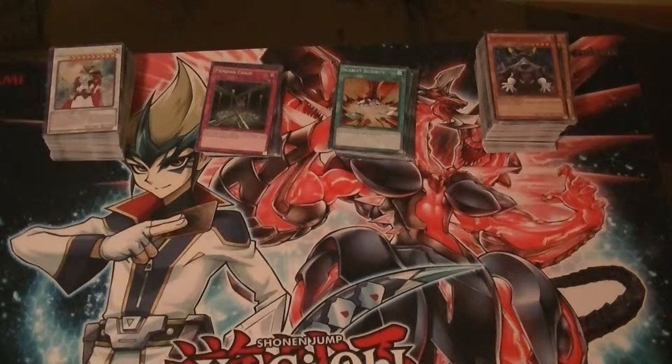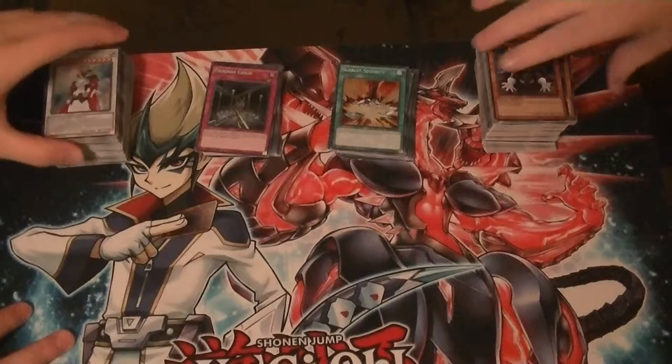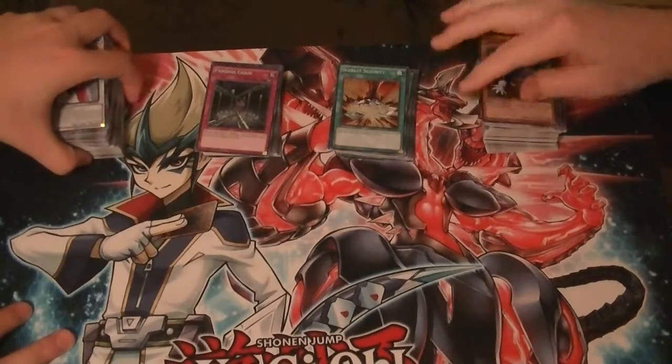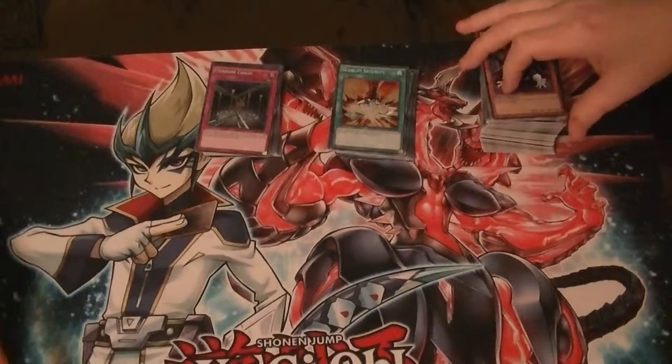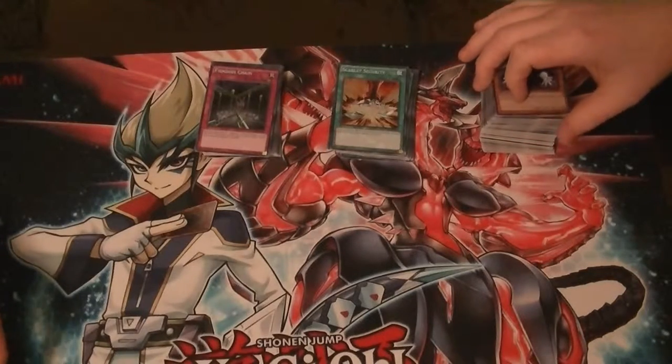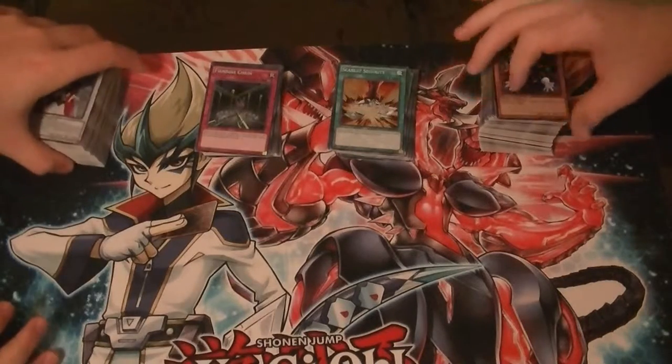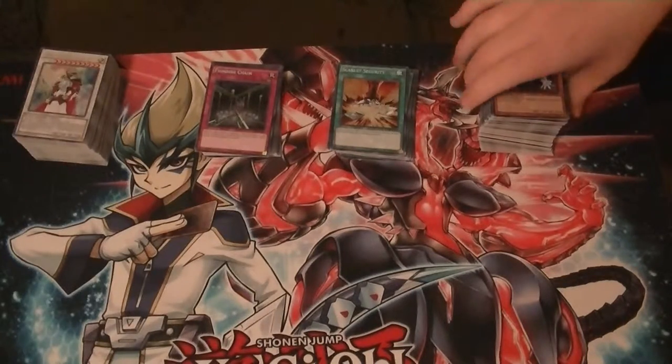All right, we are coming at you. This is Supreme Dragon M, Hidden Assassin P, as Hidden Dragon. This is our two-case opening of Legendary Collection 5D's recap. We did not get a complete set out of two cases — we're still missing Barkion, Trap Stun, and Mech Lord Mechanic Hill.